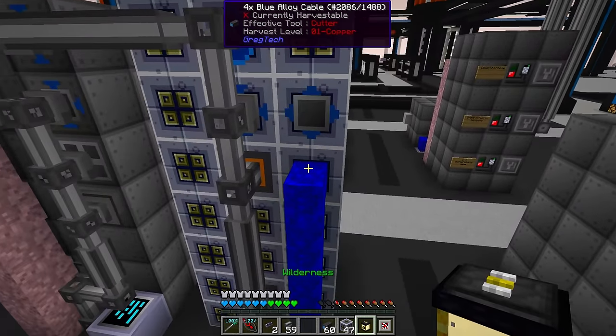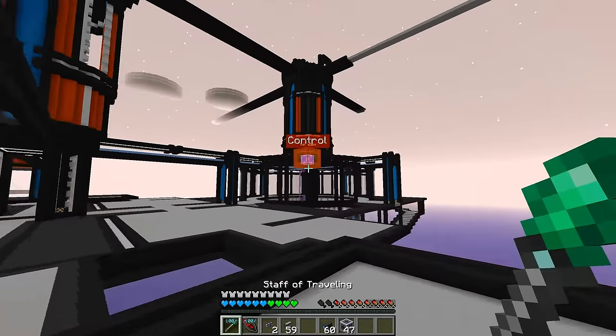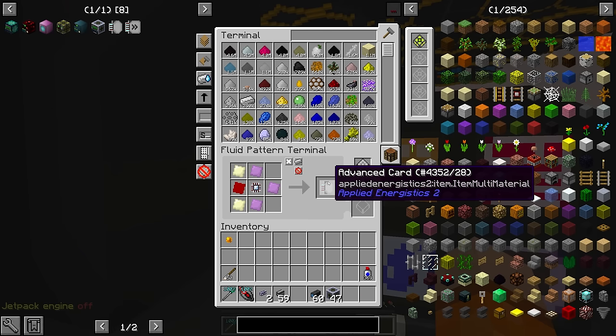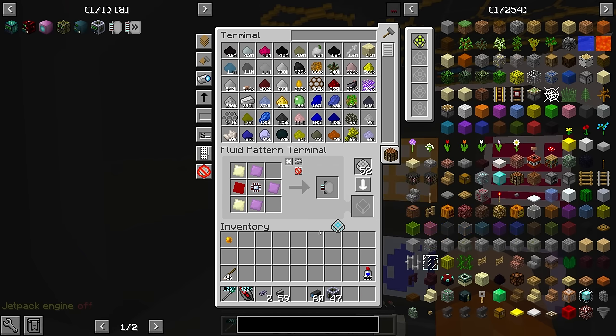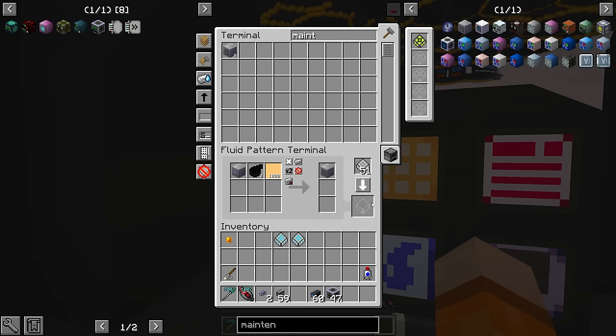After adding the ender tank and a muffler upgrade, we've completed the first machine on our list today. Let's also make sure we add the recipe for the advanced card and the acceleration card. Let's also grab the maintenance hatch recipe, which is going to be circuit 2 in the assembling machine.